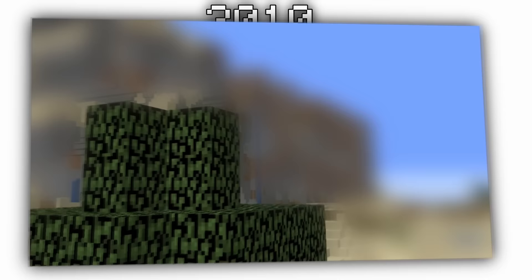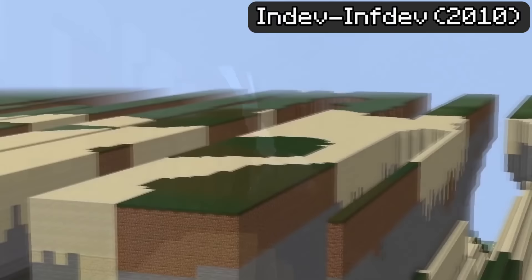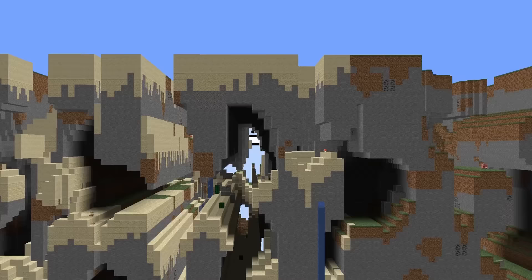That same year, possibly the most historic Minecraft feature to ever exist was discovered — the Farlands. Located 12 million blocks away from spawn in old versions of Minecraft, you could find the most insane world generation glitch in the game's history. This ant's-maze looking terrain acted as the world borders we have today, but what most people don't realize is the Farlands don't just end at 12 million blocks.